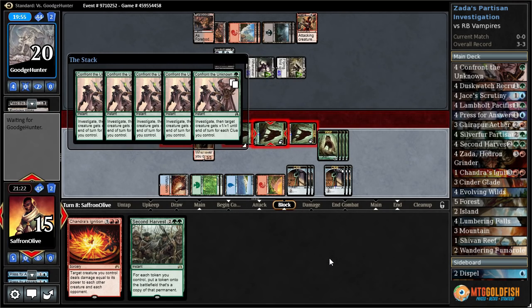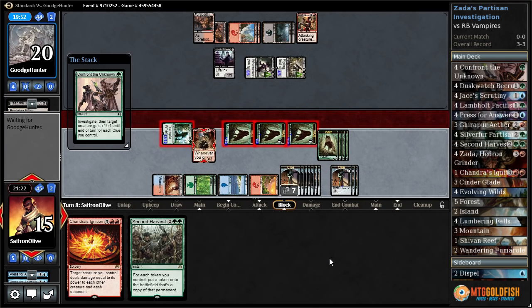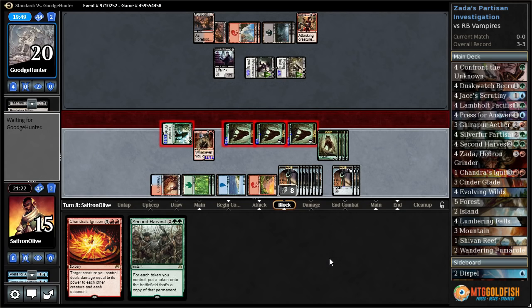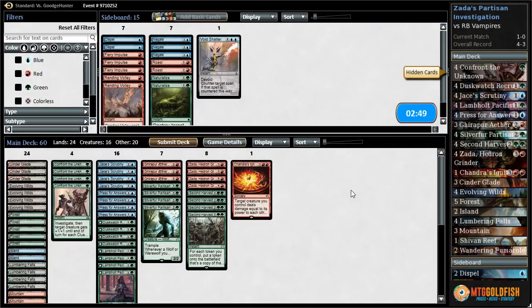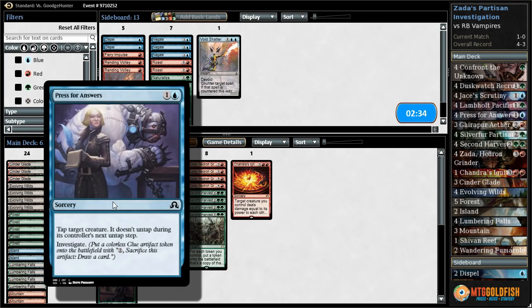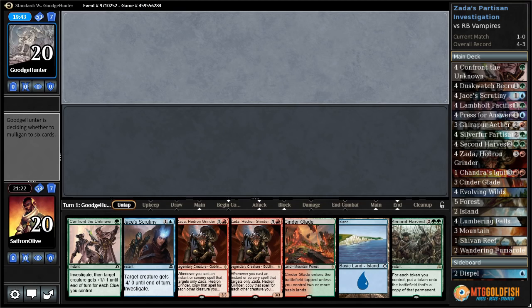Eight power, ten power, eleven power, twelve power — and negative twenty-two! We handed all the damage to our opponent all game, drew a Zada, and good game, well played. That was sweet. Vampires, eh? Do we want like Fiery Impulse maybe? I guess we can bring in Fiery Impulse over Press for Answers a couple, and just try it like that.